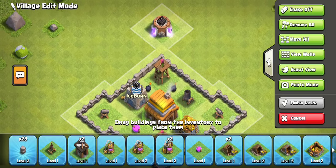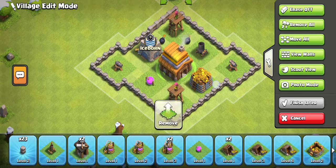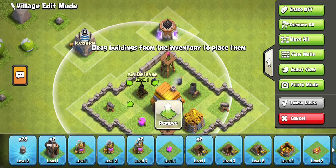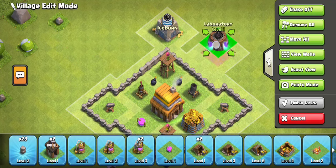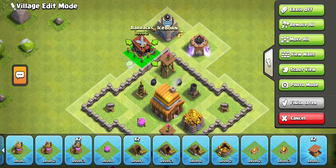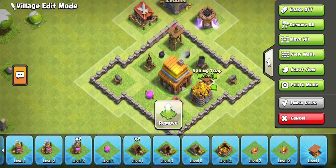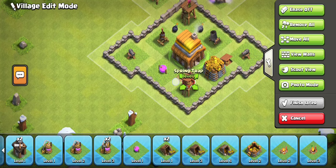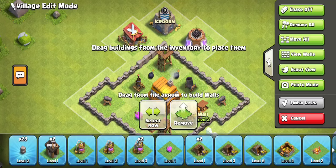Yeah, okay, this is a nice start. I can put this here. There's also an air defense — now that I remember, there's an air defense for this town hall, so I'm gonna put the air defense in here and place the clan castle in here. I'm gonna place this here and this here.